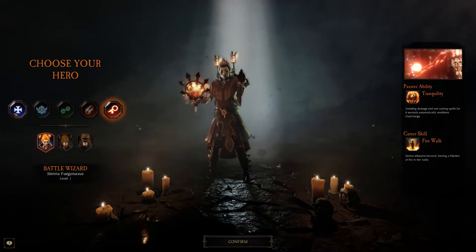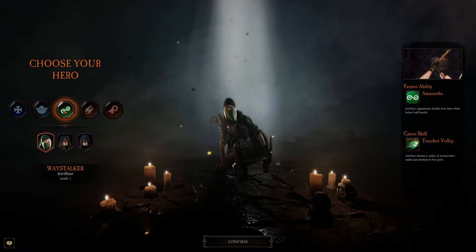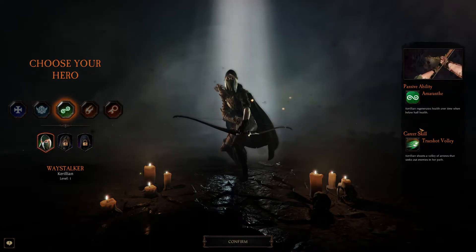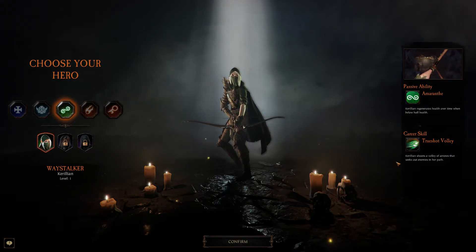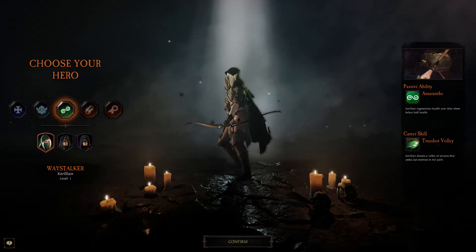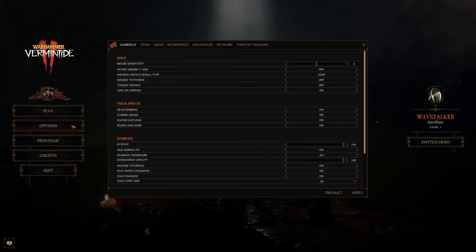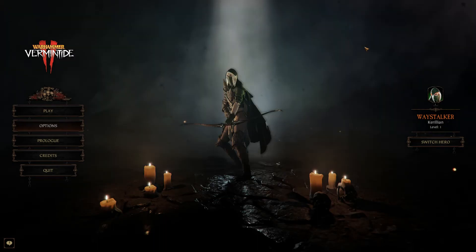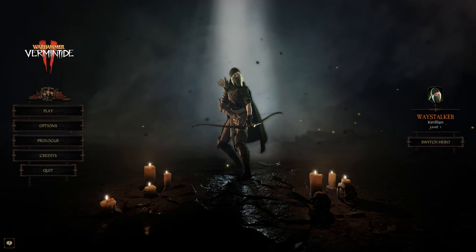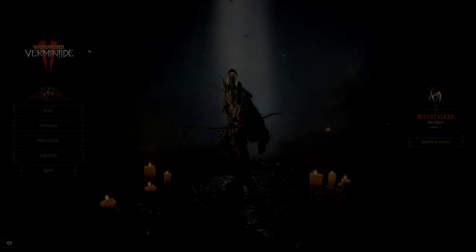Right, so what should we actually play? I think I'll go with Waystalker because I'm very interested in playing a Shade. Got regenerate health over time when below half health, and True Shot Volley — a volley of arrows that seeks enemies. It's probably going to be quite dangerous, as I'm assuming we've got quite low armor and health stats compared to some other classes. But should be fun. I'll stop it here while I get things set up — see you soon.